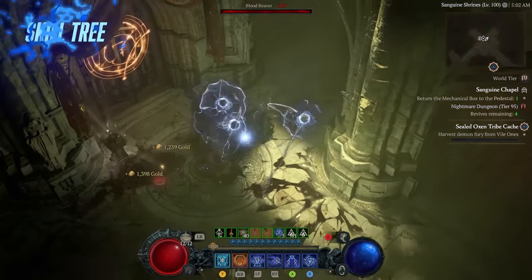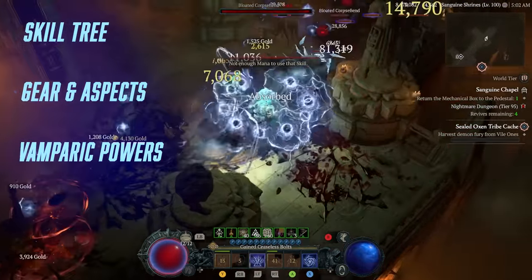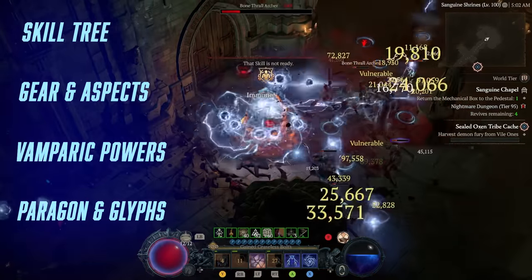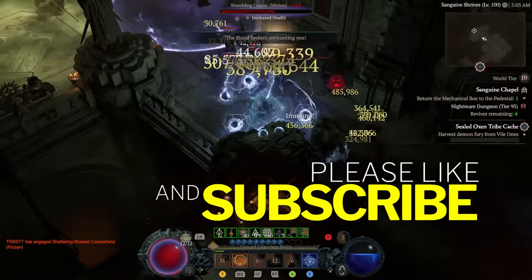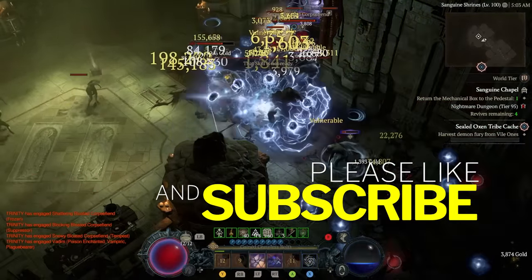If this build peaks your interest, I recommend you watch the entire video. We're going to go over skill tree points, gear, aspects, vampiric powers, gems, paragon points, glyphs, and most importantly how our damage multipliers work so you fully understand where all of our damage is coming from. Please make sure you give the video a like, comment, and subscribe — it really does help the channel with the YouTube algorithm.